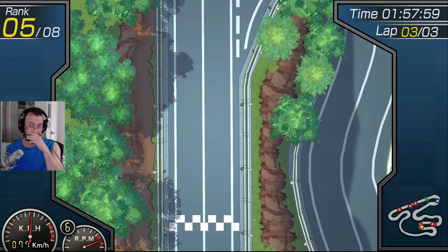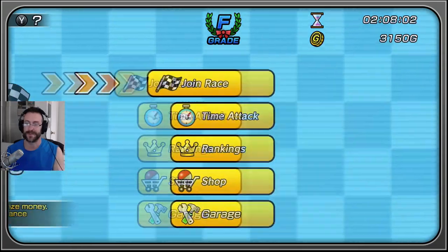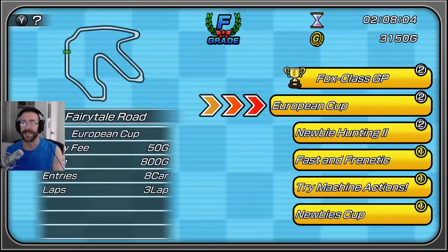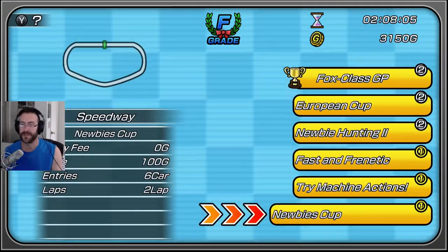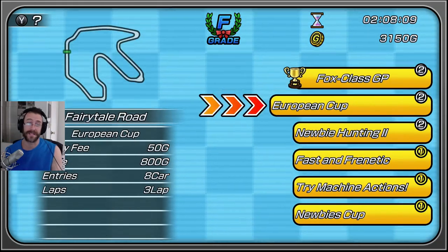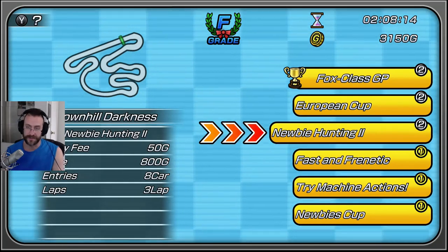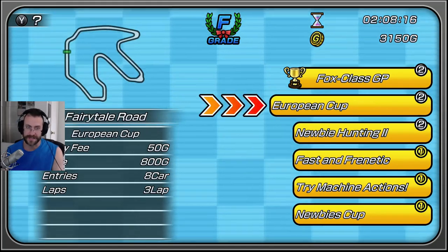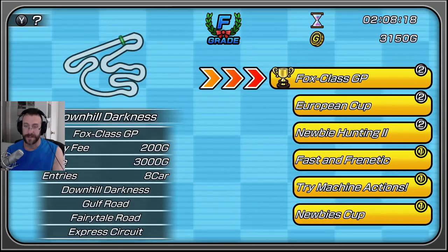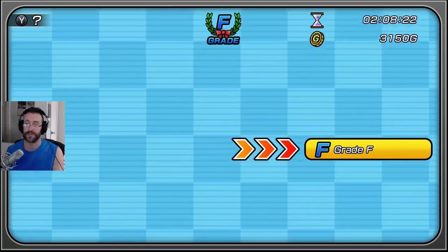When looking at your rankings it'll show you first, second, third place — this will show me nothing. But I got my entry fee back. I don't know how to get past grade F. I've gotten first, first, first, second, second, second. I don't know if it wants first for everything — maybe that's the case, because I haven't figured out how to get past grade F. Getting first in newbie hunting is going to be really hard, but European Cup and Fox class won't be very hard.